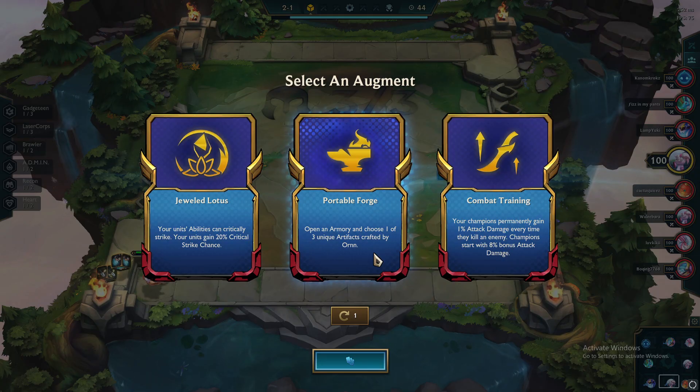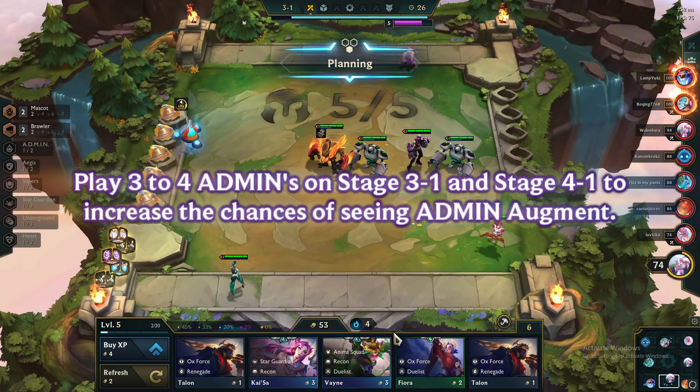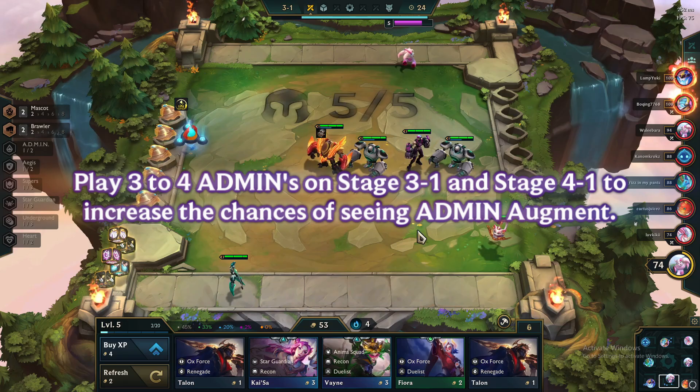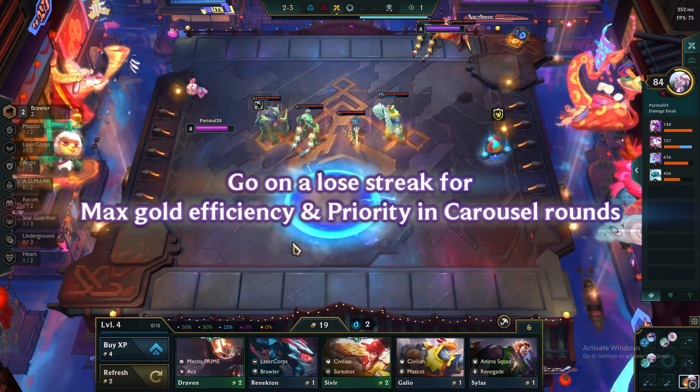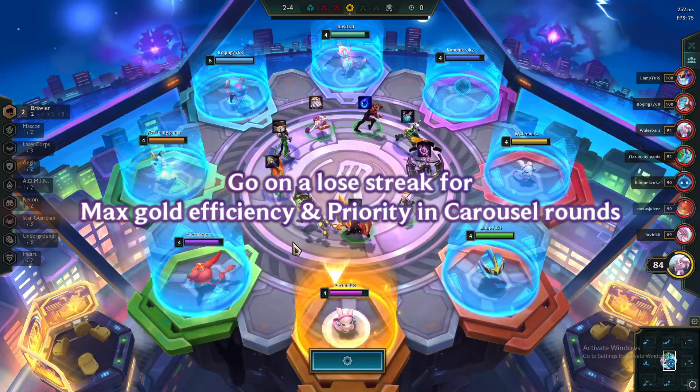Additional comp tips: If you haven't seen an admin augment on stage 2-1, then make sure to play 3-4 admins on stage 3-1 and stage 4-1 to increase the chances of seeing an admin augment. Go on a lose streak first, which gives max gold efficiency and item priority in early carousel rounds.